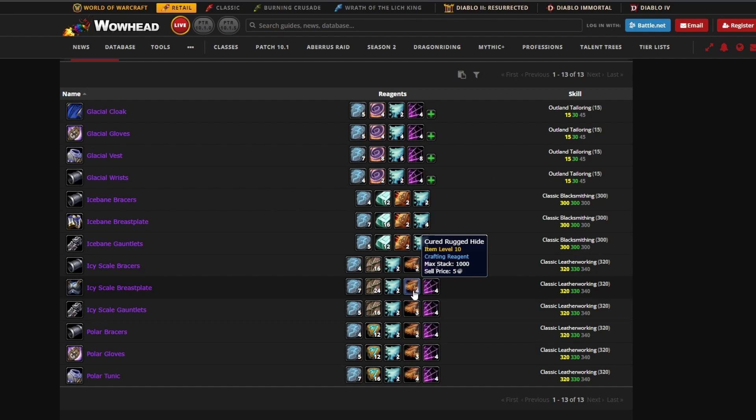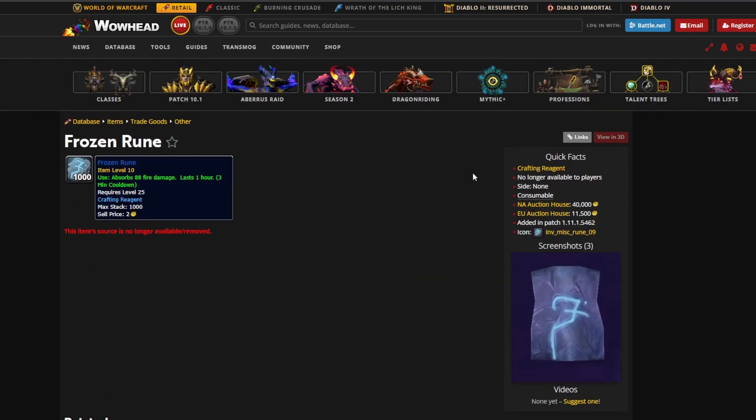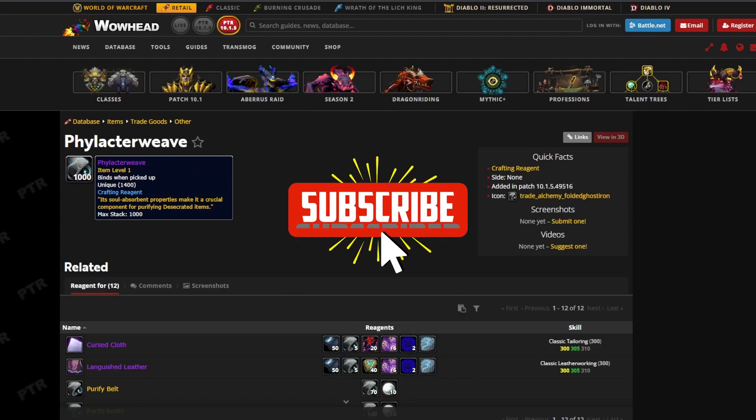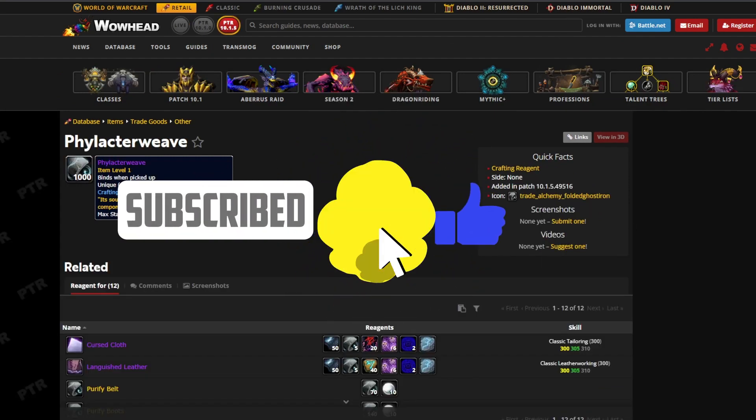These are a bunch of items you'll need for the Frozen Rune crafts. You can stockpile these now or just sell them on the auction house and make a lot of gold from them — that's another set of items.